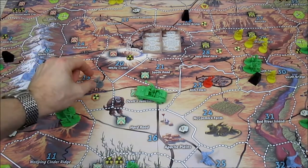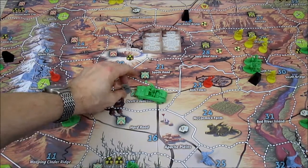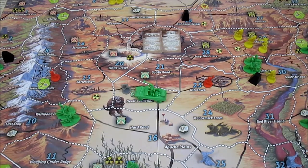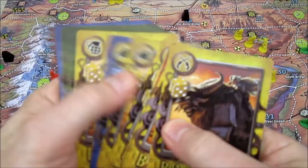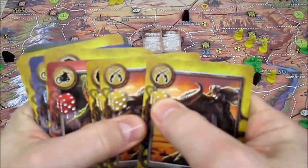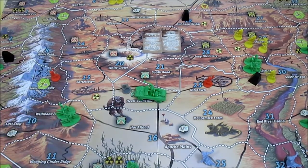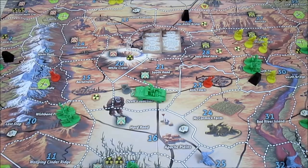I have seven actions and I'm only going to need two: one action to move in here, and one action to attack Bama. We are going to lay the boots to this guy. I have a ton of cards — I have two crossed pistol cards. I'm going to spend them immediately, before I attack Bama, to sabotage him. So that's going to take me one action.